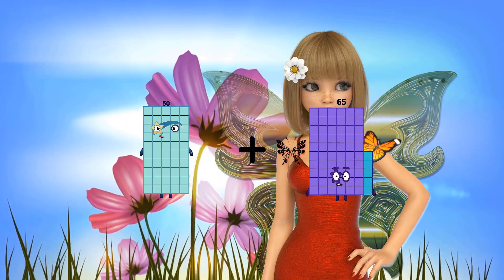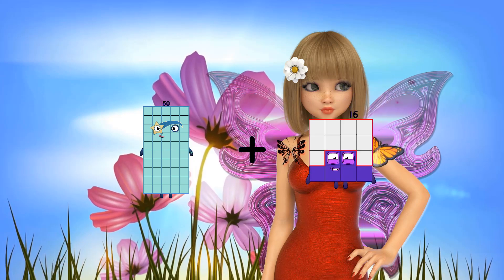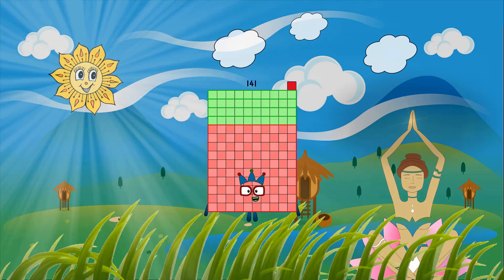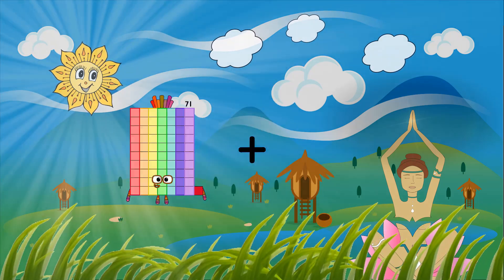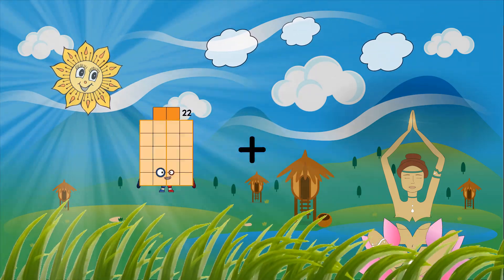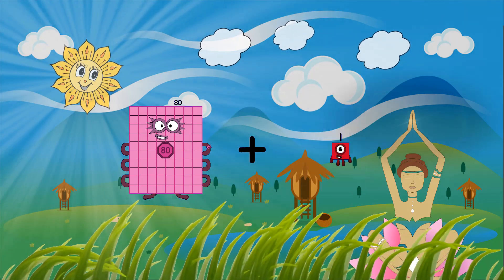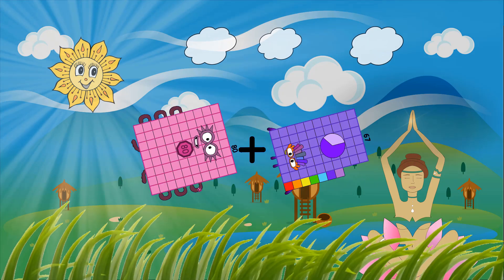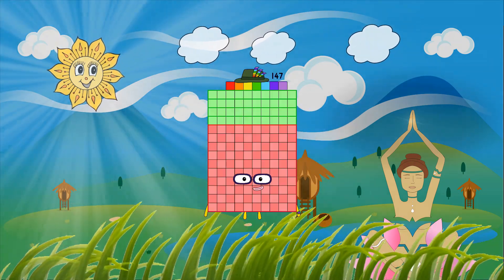50 plus 90 equals 141. 80 plus 67 equals 147.